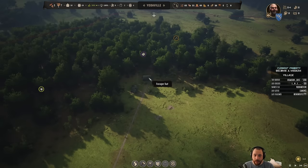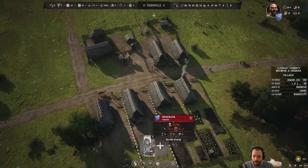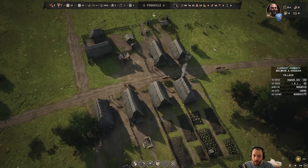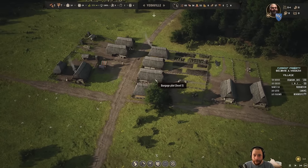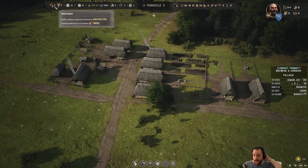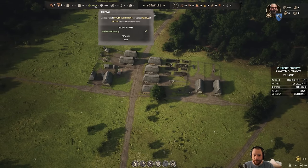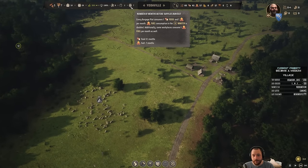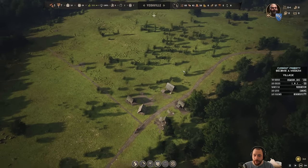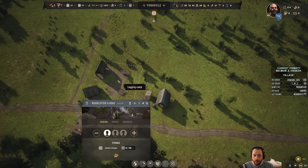We still have just ten planks. My militia's up to sixteen men. I have eight families and ten houses, so there's still space for people to move in. As the approval goes up, people will move in — I'm not worried about that. We still have seven months of fuel, eight months of food, so supplies are even going up. If we need more fuel, I can always hire more woodcutters.